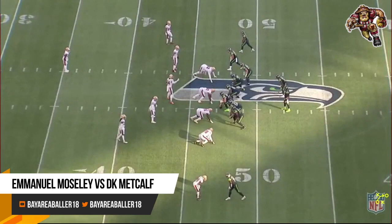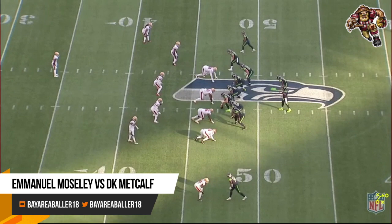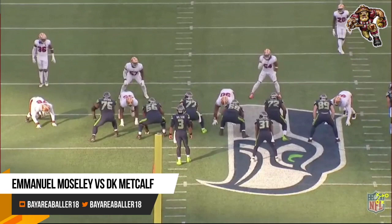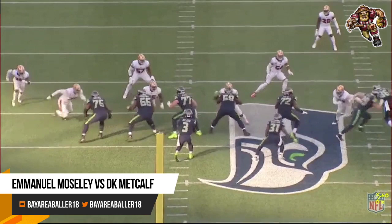In that Week 10 2019 matchup, it sure looks like Mosley got the better half of DK in that game. Now let's look at Week 8 2020 and see how the matchup went. First and 10, 7-6 ballgame, second quarter. The Niners are going to be in a cover three — Mosley on DK at the bottom of the screen. DK's going to outside release, and he's so fast. That is just a perfect throw by Russell. Mosley's coverage was really not that bad, but DK got a half a step on him and Russell just put it in the bucket. Solid coverage, great throw.